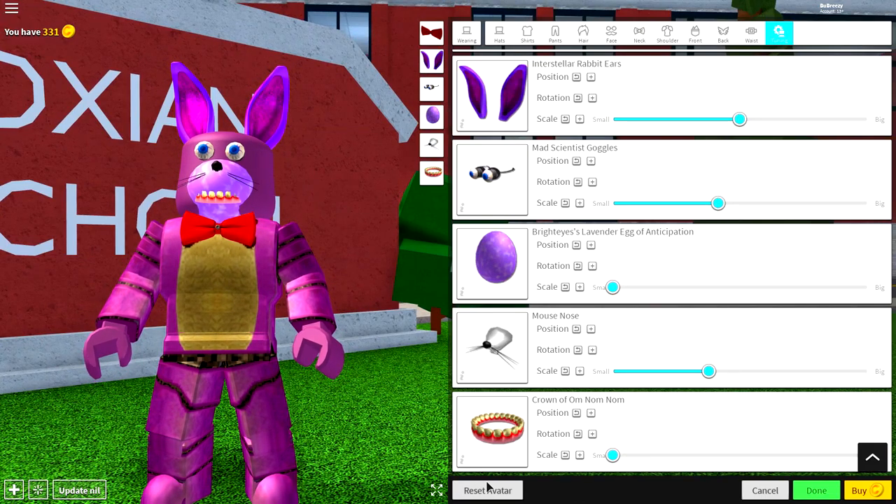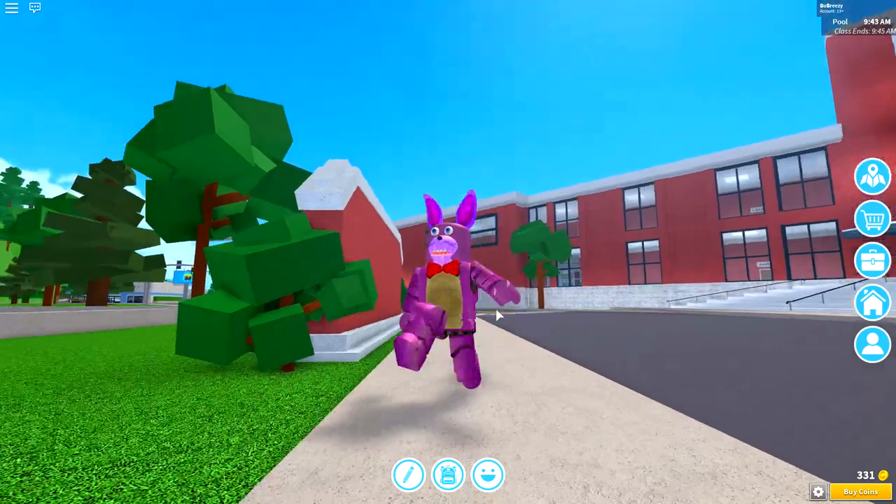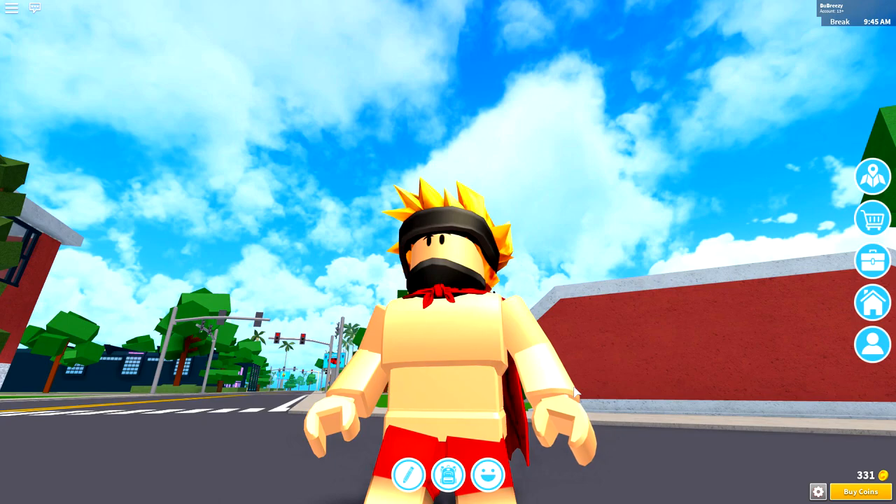So guys, as always, the first step is to click the reset avatar button and press wear. This will turn you back into your normal avatar, just like that. But I feel like I'm forgetting something.